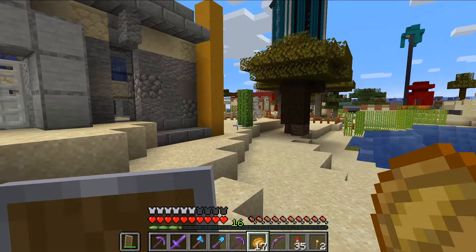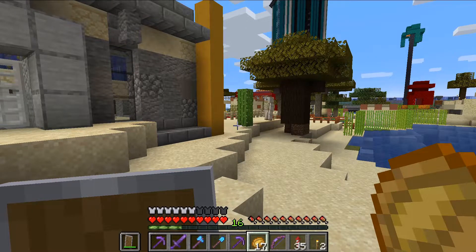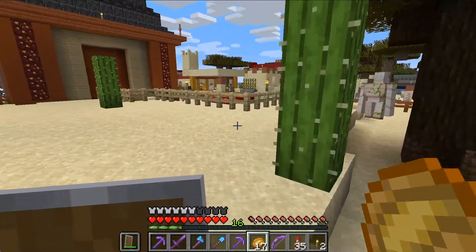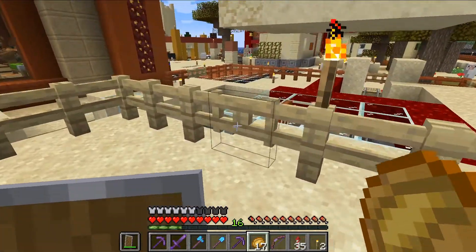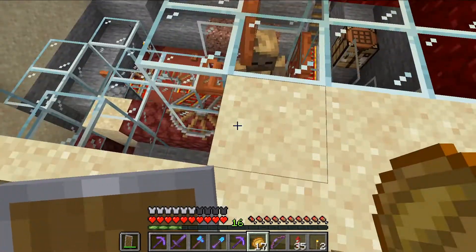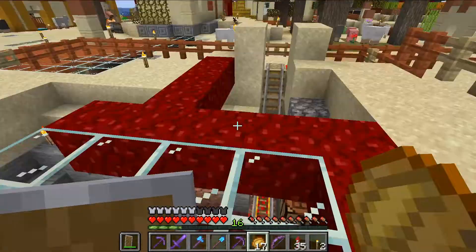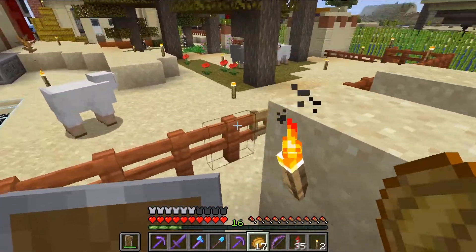Now the reason the melon farm is so good is because this villager will give me one emerald each. And that is because I have a collaborator. Here he is — his name is Walter. I'll show you how Walter works.